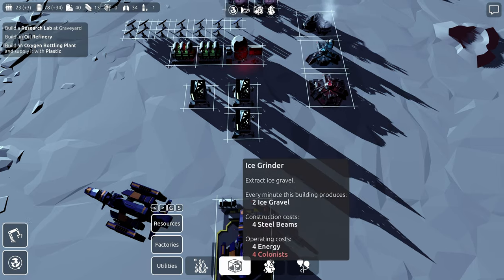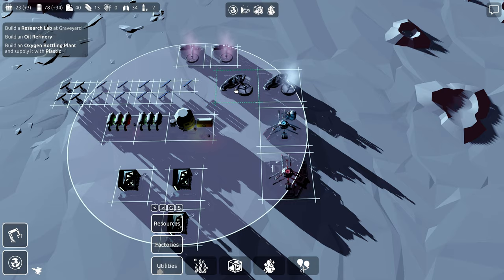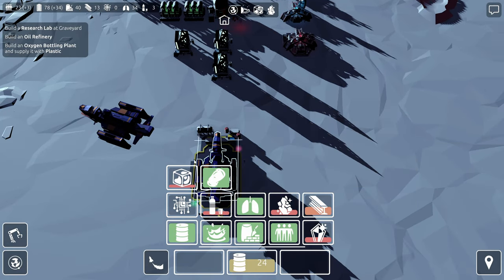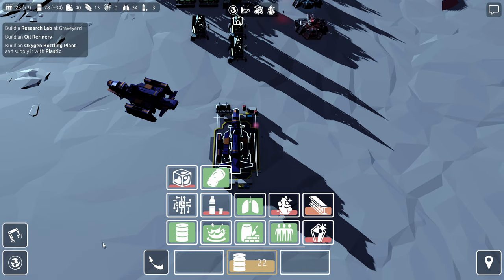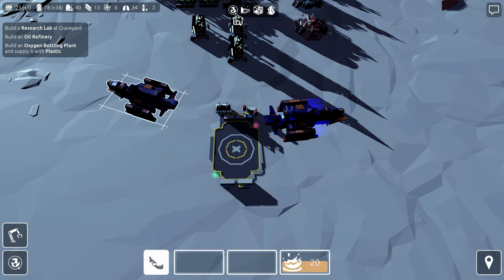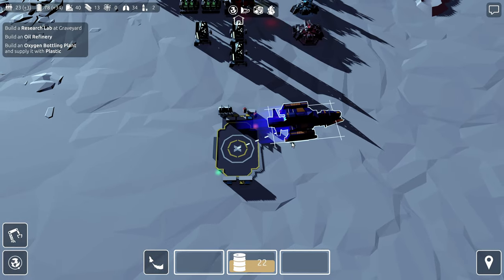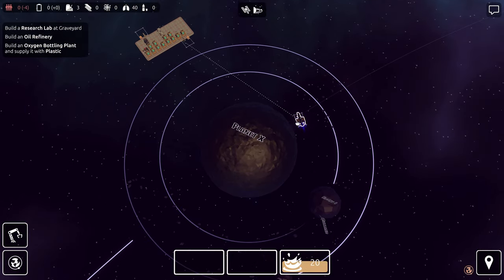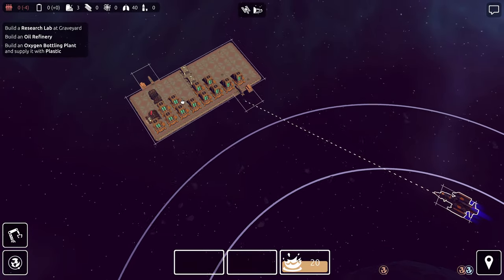To do that, I'm going to need another ice grinder and more colonists. I thought I had more colonists but I don't. Let's leave this ship here and take this one up — bring it back to the Ark really quick. I think I am going to start thawing people. If I thaw people, I have to only thaw enough to... yeah, let's thaw people.